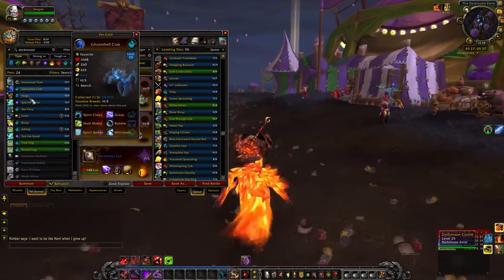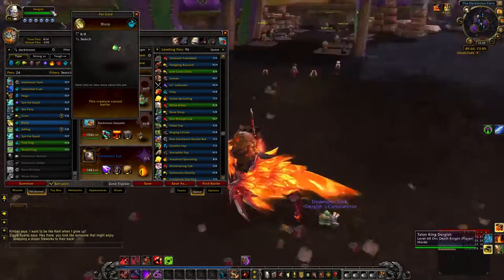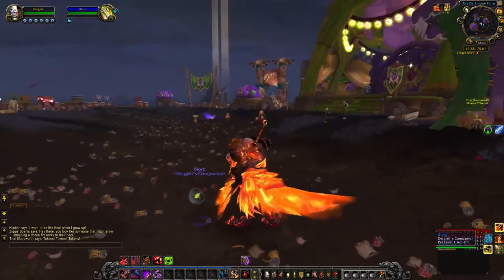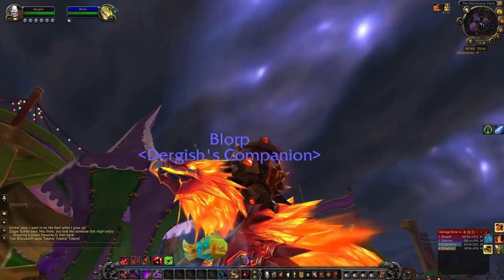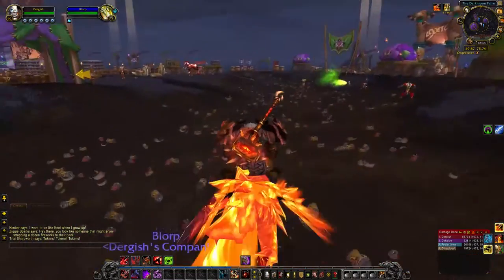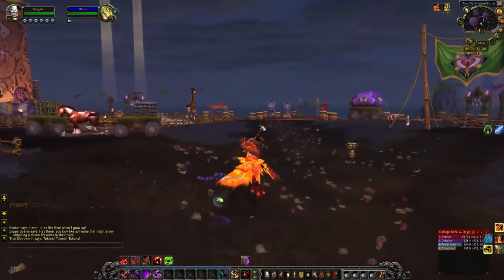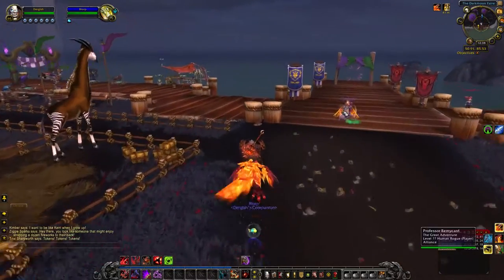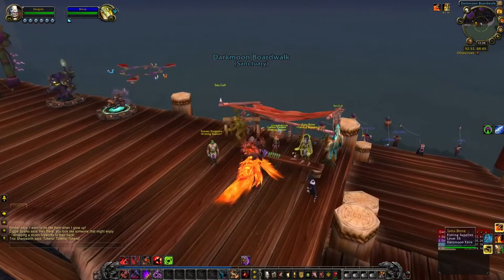There's the Ghost Shell Crab and then there's Blorp, who I really like. Blorp is fantastic — he's a non-battle pet but he's adorable. He just floats around and has these great expressions on his face with those buck teeth. He is literally the greatest companion pet ever. You can snag these with Darkmoon Daggermaw, which are fish you fish up along the edge of the island. They also sell pretty well in the Auction House.